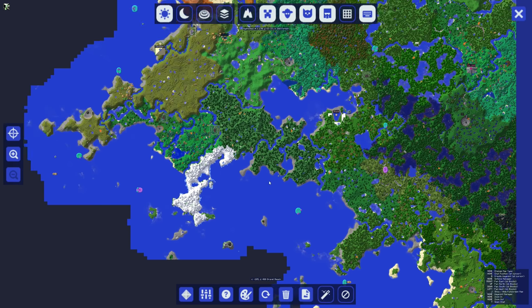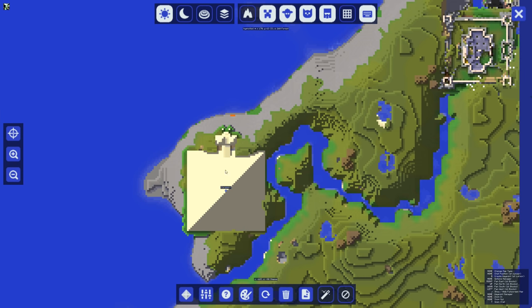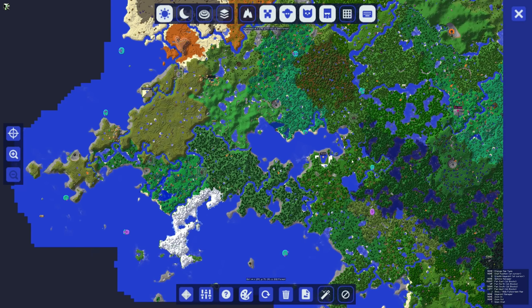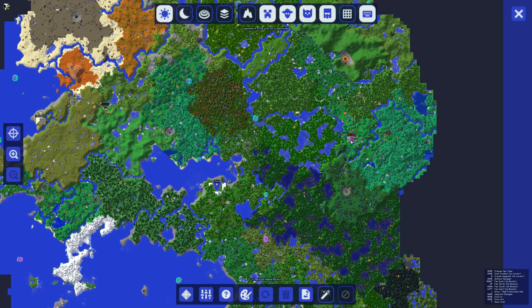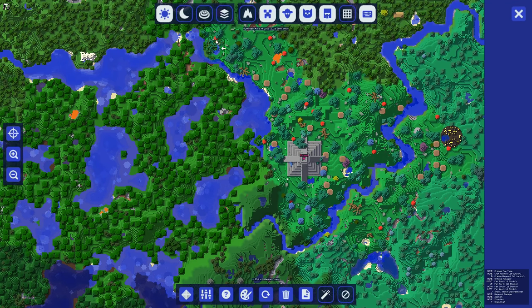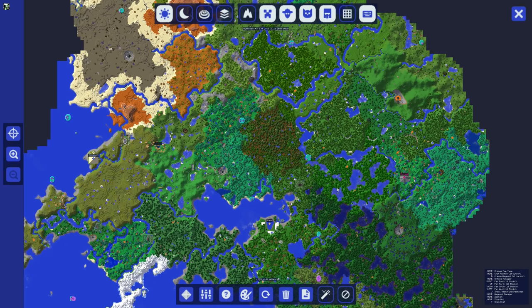I didn't really explore that too much, but I did find over here another pyramid - this one's made out of stairs and it's all sandstone, I thought that was kind of interesting. So that's our second one that we've found. Our first one was over here near our base, and this looks a lot like the old Mayan style, similar to like the pyramid that I built in Hermitcraft Season 1, really is what that one looked like.